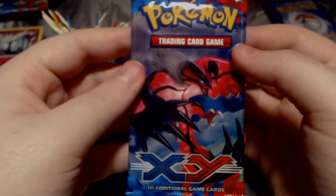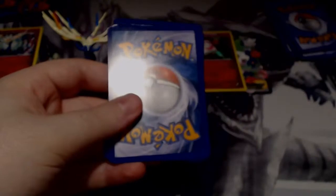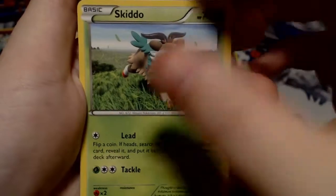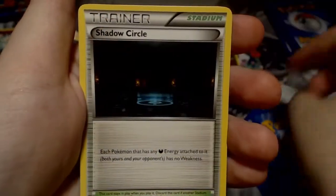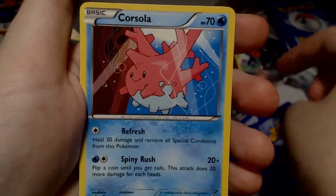Getting a lot of repeats from the last box here. Last one — Eveltole. It would be amazing if we could pull a full art, but I doubt this is going to happen. Sandile, Voltorb, Skiddo, Scatterbug, Weedle, Reverse Ponyard, Tauros, Shadow Circle — that seems like a Yu-Gi-Oh card — Kakuna, and Corsola.